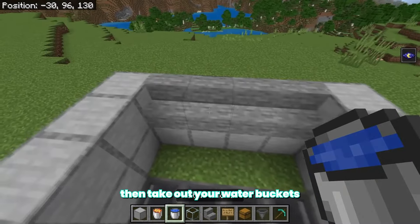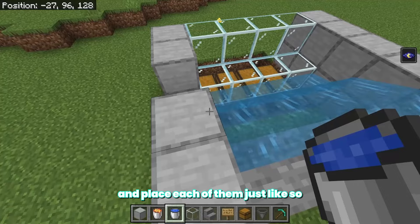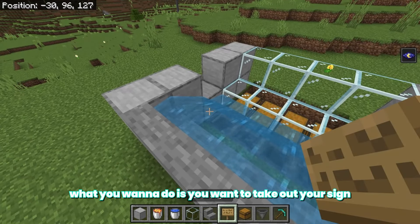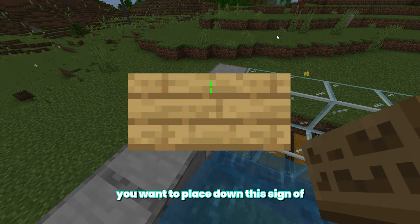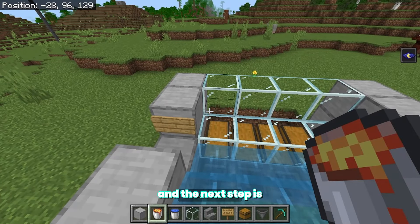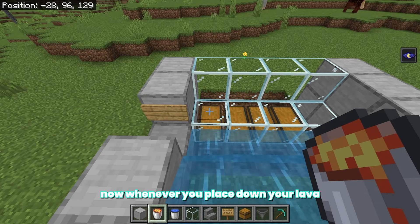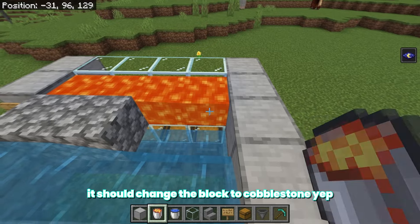Take out your water buckets and place each of them just like so. Then take out your sign — you'll notice we have the empty block over here — and place down the sign right over there just like so. The next step is to place down your lava. Whenever you place down your lava it should change the block to cobblestone, and as you can tell it is actually working.